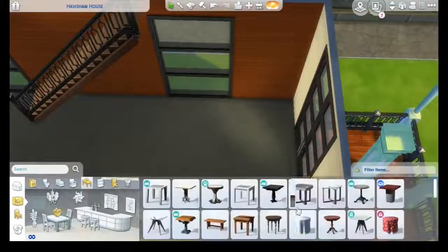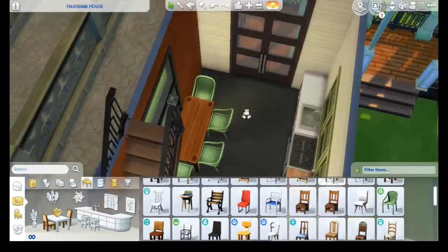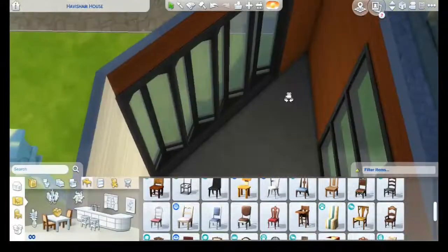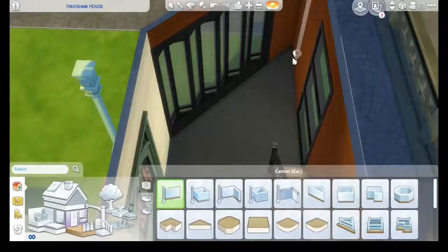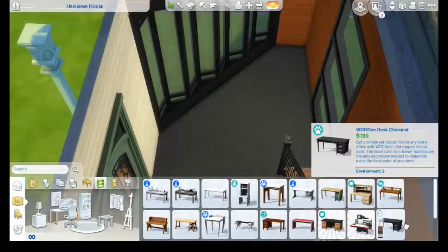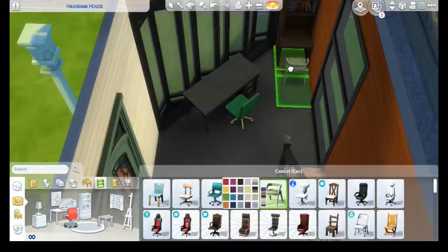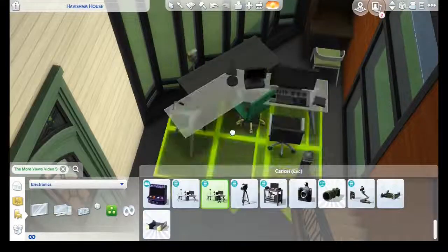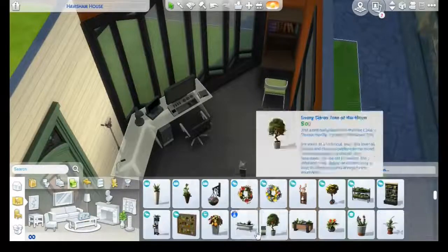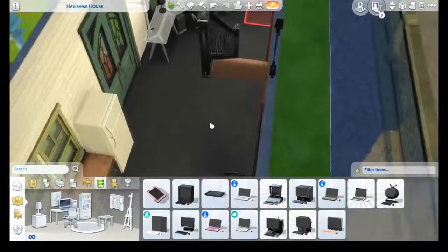In the kitchen I used base game counters combined with Parenthood ones — maybe he found the more industrial base game counter somewhere and brought it home because it was in perfect condition and he didn't want to waste it. In the study area I initially placed two desks because I imagined two sims living here, but then I went with a single sim idea. He has a study area with a computer and the video recording station.